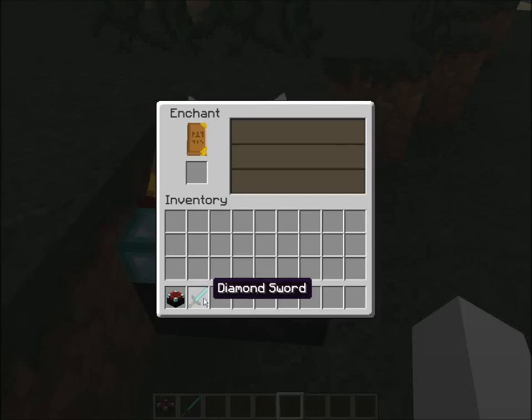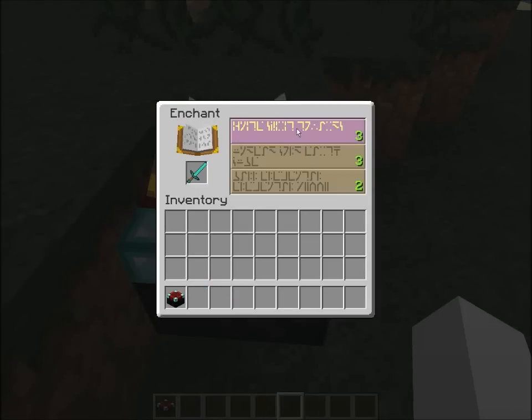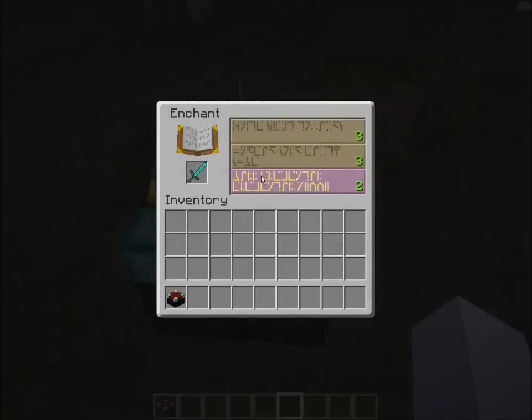Well, let's see — we're at an enchanting table and putting our sword here. As you can see, there's a weird language here. I'm gonna translate exactly what's written here, and after that I'm gonna give you a page with all the letters in this language and what their meaning is — like what letter in this language corresponds to what letter in English.